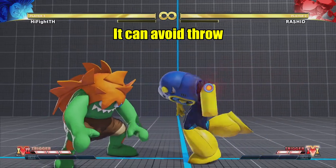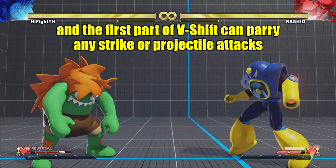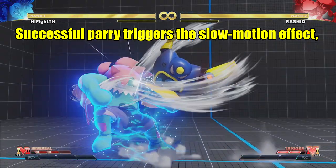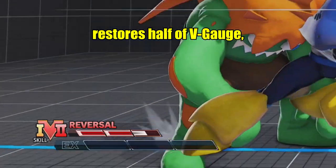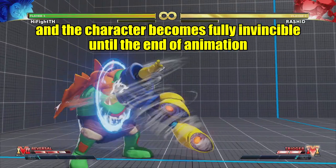V-Shift can avoid throws, and the first part can parry any strike or projectile attacks. A successful parry triggers a slow motion effect, restores half of V-Gauge, and the character becomes fully invincible until the end of the animation.